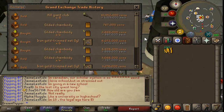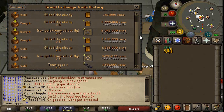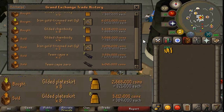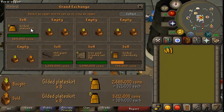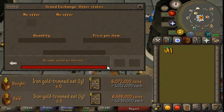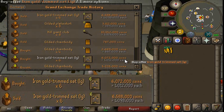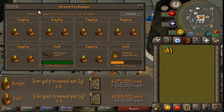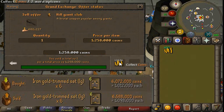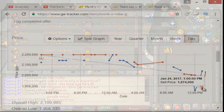Alright guys, we are back and we have sold pretty much everything off. The Gilded Plate Skirts we did finally sell and we got a 58k margin on those - 8 of them will give us about 544k. So very happy with that. The Iron Gold Trim Set is an 86k margin and six of those give us 516k. So between the two, that's over 1 mil in profit. And the Hill Giant Clubs that we did sell off as well - that's about a 1 mil profit on those. So pretty nice.